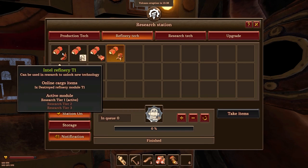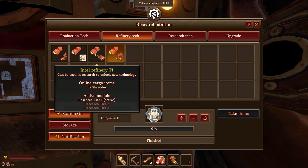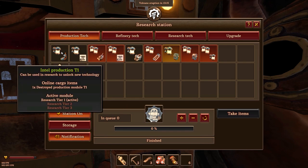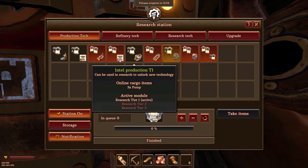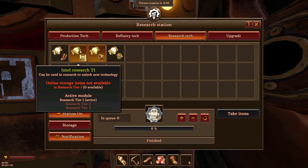As you can see here, you can build this — I can have a destroyed refinery module to make it, or I can have a refinery tier one to get through the Intel refinery tech one, or I can do three shredders, or because I've upgraded some of my stuff, I can actually use miner heads. For production, I can do the destroyed production modules, and there are actually tier twos available since I've upgraded my stuff. And over here for the Intel research module and all that.